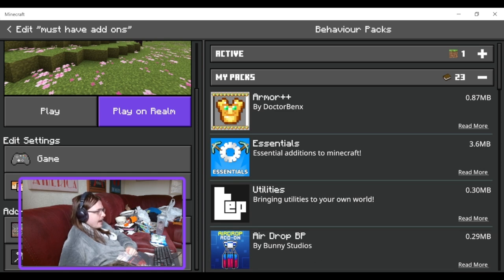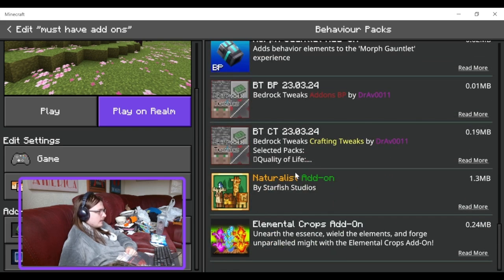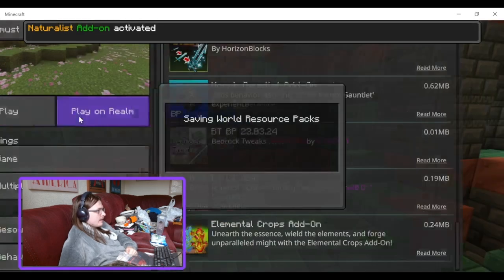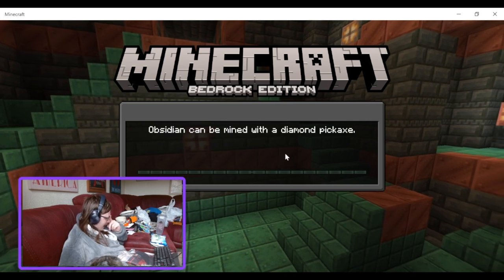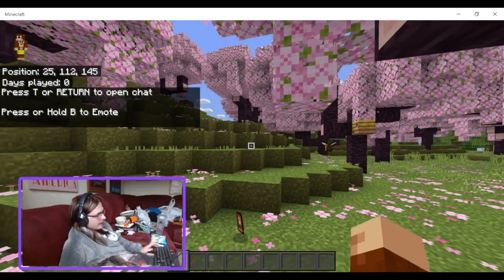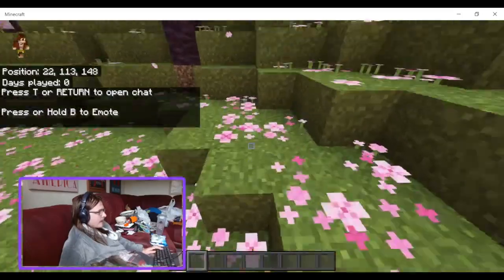Starting from the bottom at number ten is the Naturalist add-on. These won't be full reviews — I'll just give you the basic idea of what each add-on does and why it's in my list of favorites.